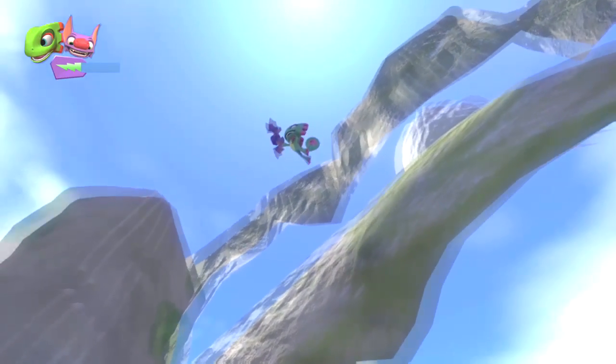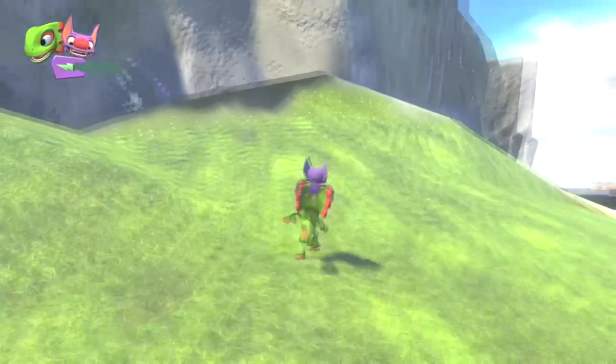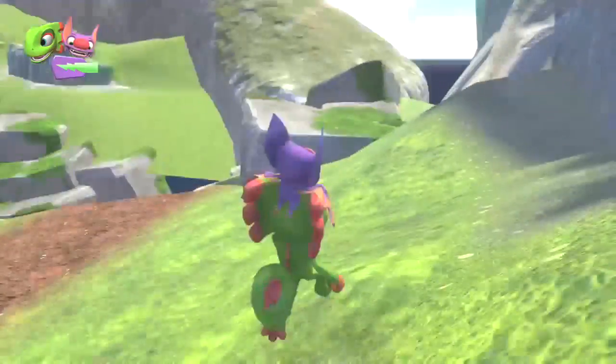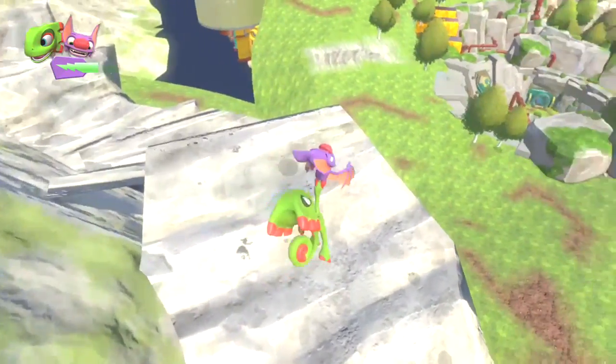That's pretty much it — now you're on top of the map past the sky barriers. Just be sure not to go down too low because you will get sucked back towards the map and you'll have to restart the whole glitch. I'm going to leave the exploring up to you guys, so I'm not leaving too much exploration in this video, but this glitch can definitely be performed in other areas.